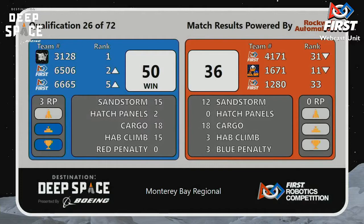The Bird Brains drop to 11. 41, 41, 71, 31. And 1280 is at 33. And the Blue Alliance — 3128 — 500, 51, 53.